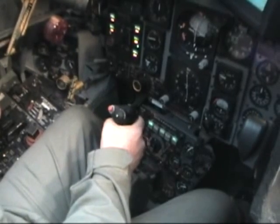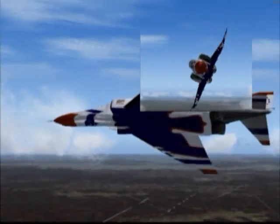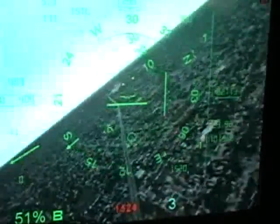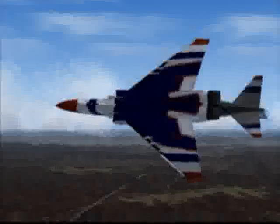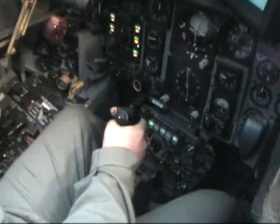To roll the aircraft to the right, simply move your stick to the right. The farther that you move the stick, the more you will increase the aircraft's rate of roll. To stop the roll, simply place the stick back into the center position.